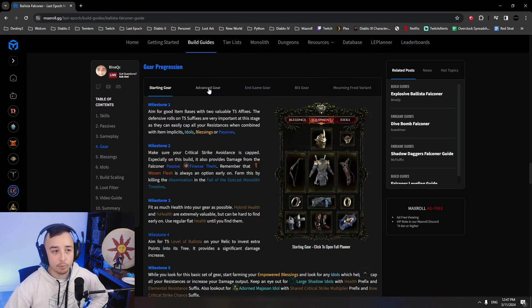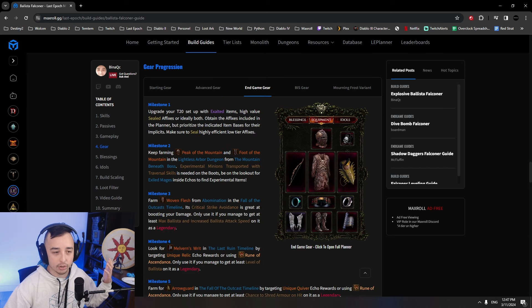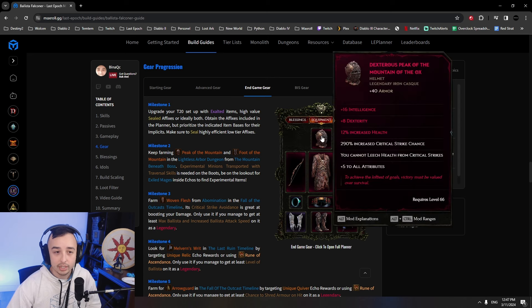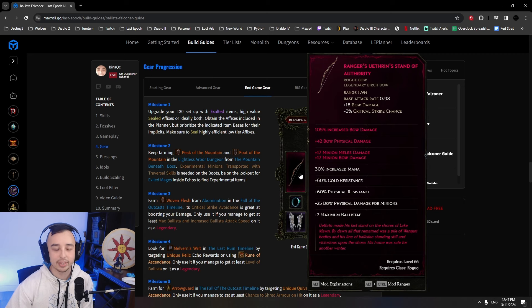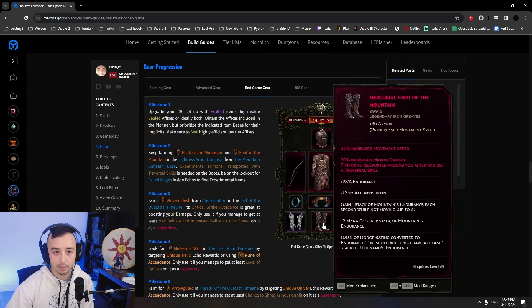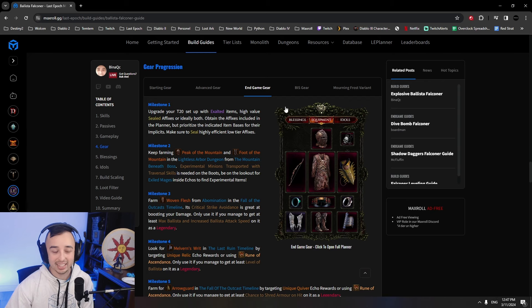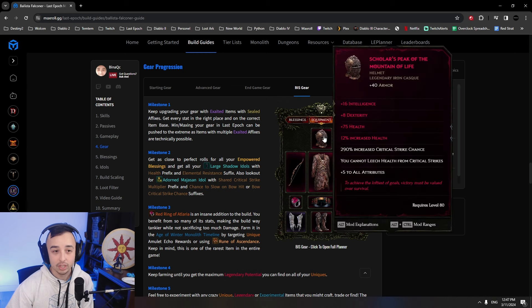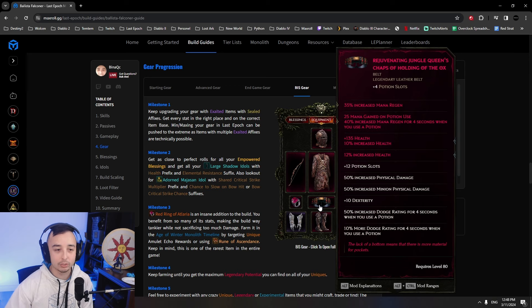Now let's go over gear. The gear progression has about five sections: Starting Gear with no uniques; Advanced Gear with basic uniques and no LP; End Game Gear — basically what you strive for as a goal — not too hard to get, for example Foot of the Mountain 3 LP, which is the easiest item to get with 4 LP and zero legend potential, farmable in the Lightless Arbor Dungeon. Then 2 LP Woven Flesh, 3 LP Eurotin Sand, 2 LP Jungle Queen's Chaps, 2 LP Foot of the Mountain, and 3 LP Melvin's Rit. And if you really want to push, Best in Slot with aspirational gear like Red Rings of Atelieria with 1 LP or 4 LP Jungle Queens — much more obtainable in Merchant's Guild than in COF.